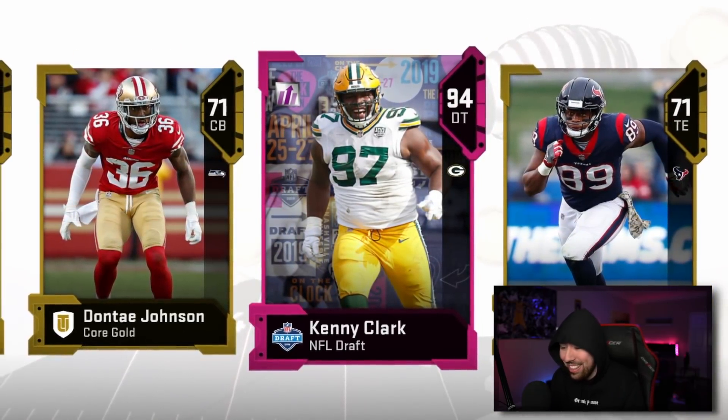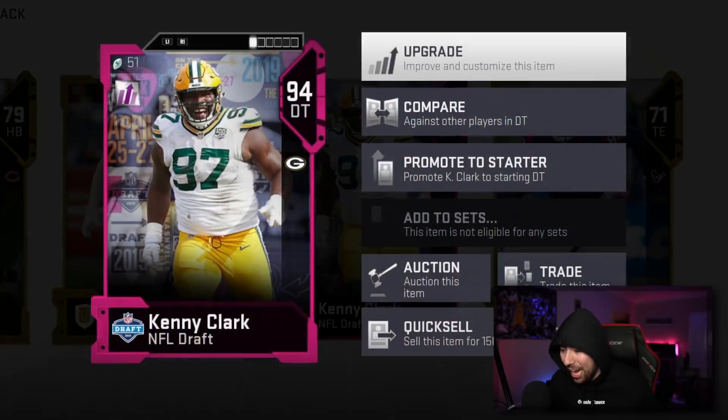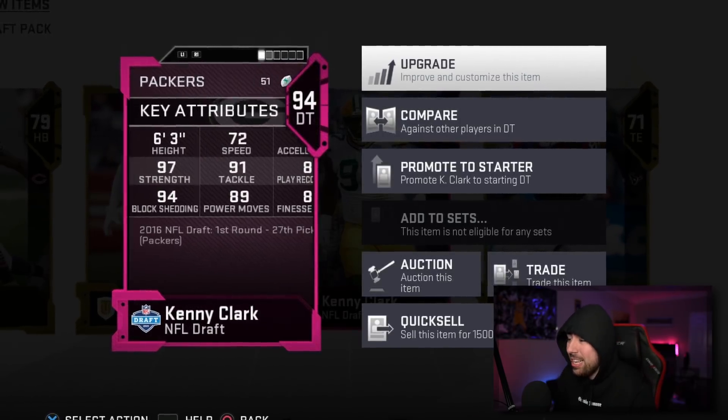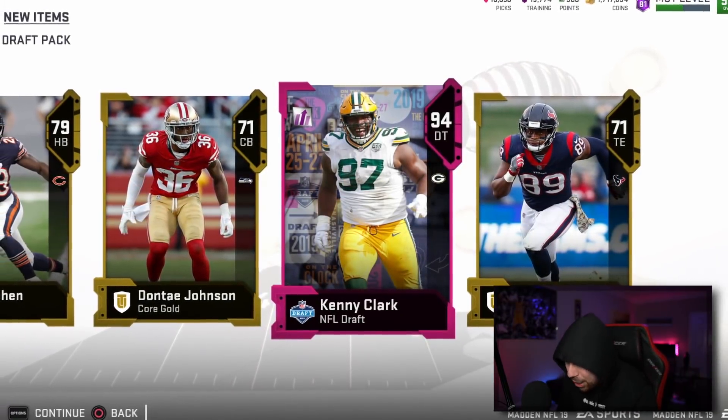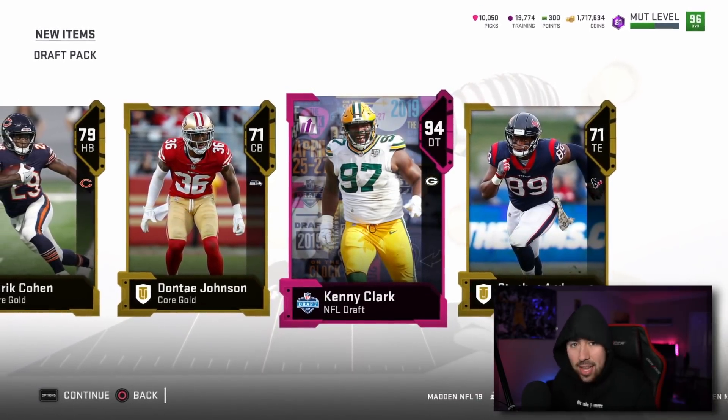Last draft pack using real money — the animation isn't as big as I expected, but hello Kenny Clark! That's a good pull; I am not putting him up for 150 coins. 92 overall draft player — we open the pack, set the controller down behind the head because we're a god.